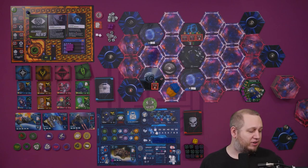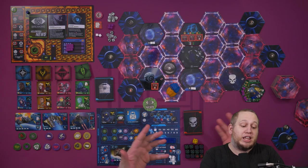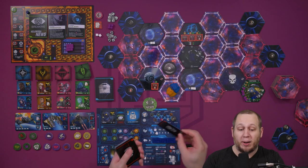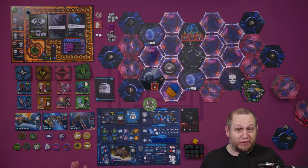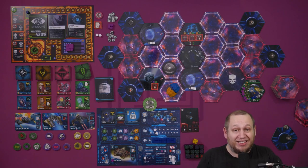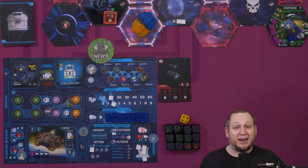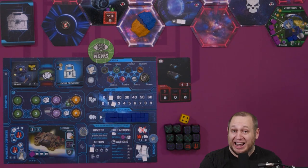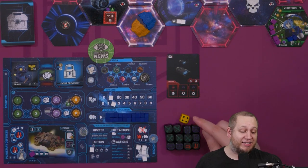When you flip over a hexagon and get an encounter, you can't avoid it — well, you can flee, but you have to enter the fight first. You have an immediate choice: flip over one card or choose to flip over two cards. If you're not geared up for fighting, you'll want to fight one thing at a time, but as you get more upgrades and become more powerful, you may want to take on two for more rewards. An encounter card is always resolved by another player at the table.